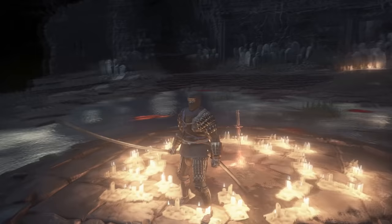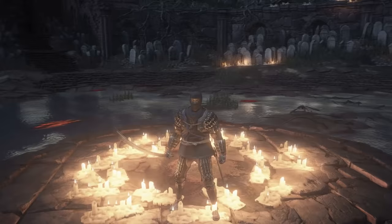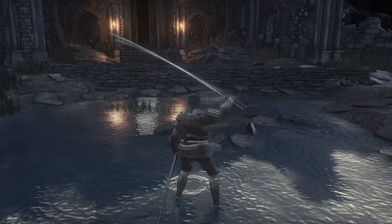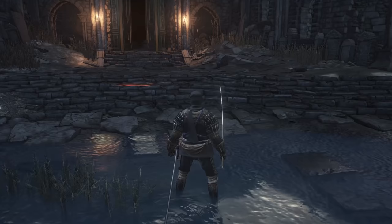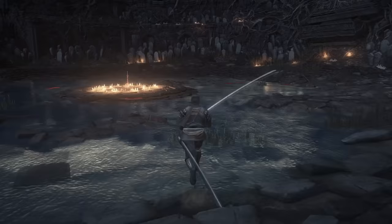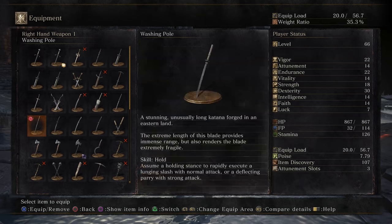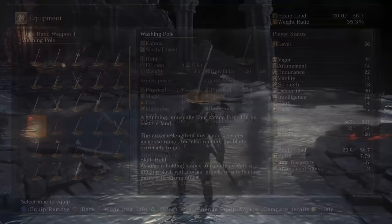Next up is the classic Washing Pole — the giant long katana. It's very similar to the Uchigatana but longer, with slightly better scaling and damage. Just like the Uchigatana, it can be infused and buffed and is upgraded with titanite shards. At plus 10 it does 252 damage with C scaling in dexterity and D scaling in strength. When infused with a lightning or crystal gem it gets A scaling in faith or intelligence, making it great for a faith/dex or intelligence/dex build. It has the default hold weapon art. The info mentions it breaks easily — not sure if that's durability or just lore.